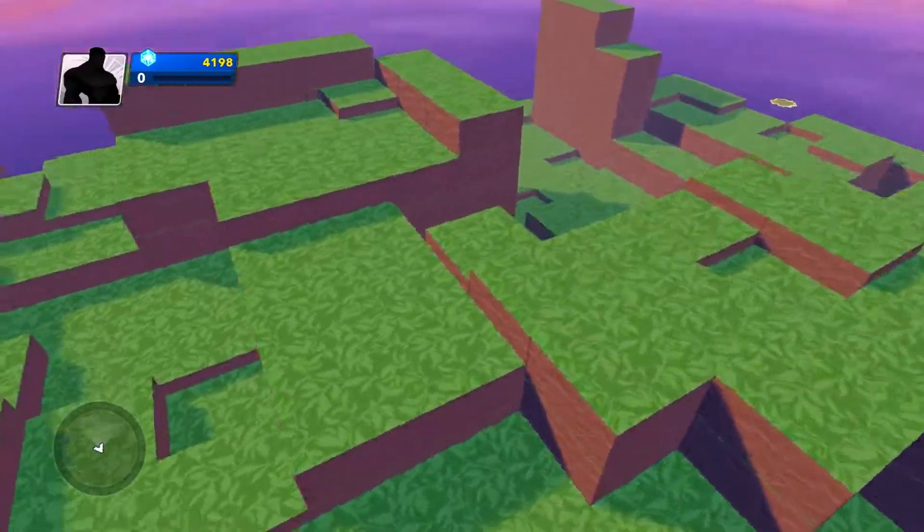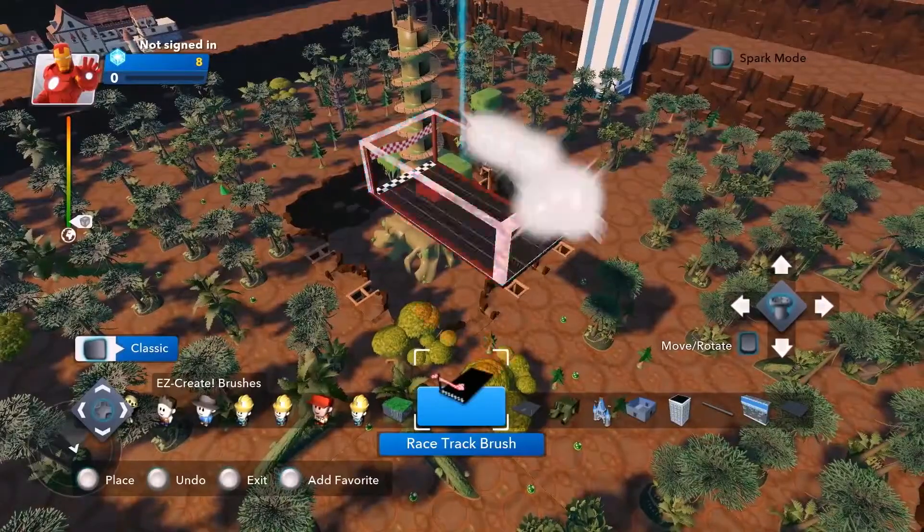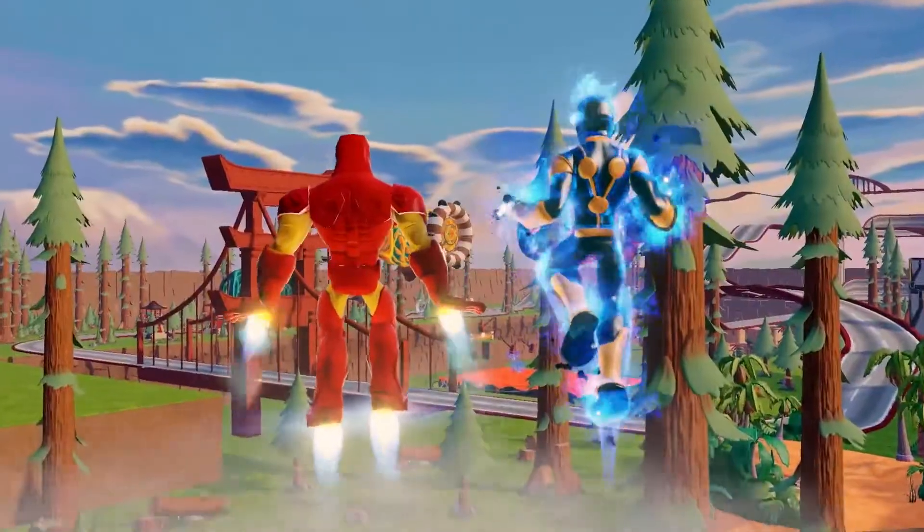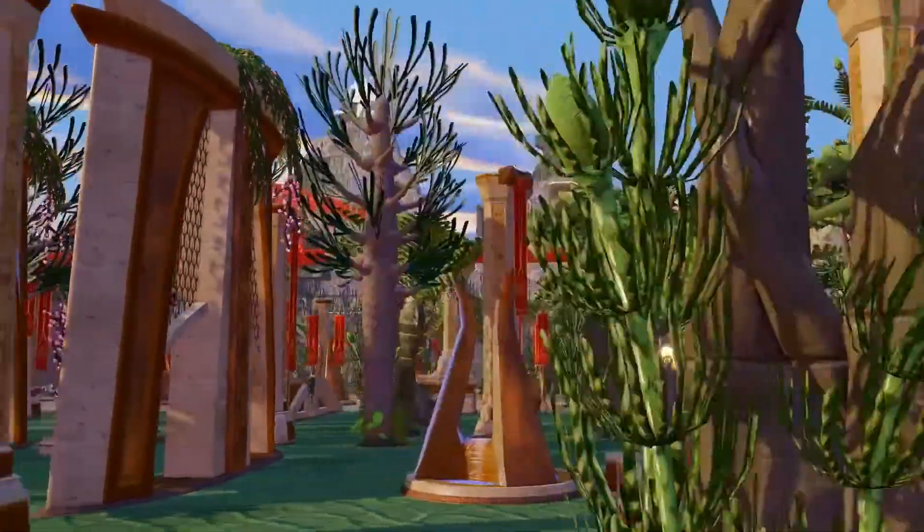Choose from one of the pre-built Toy Box elements as a starting point for your creations — race tracks, rails, buildings, terrains, and more. Add themes to your existing Toy Box.